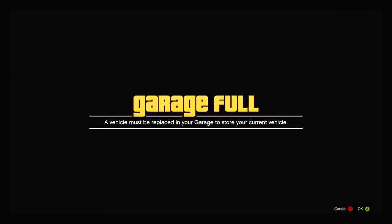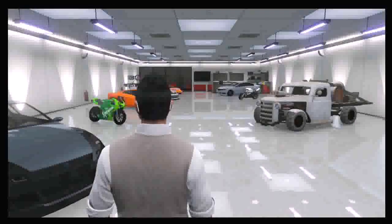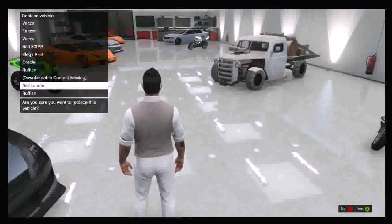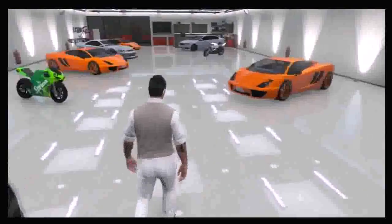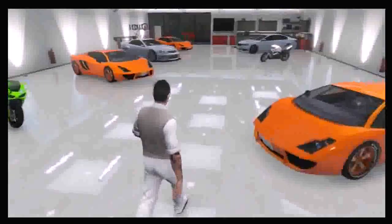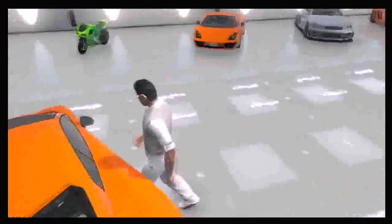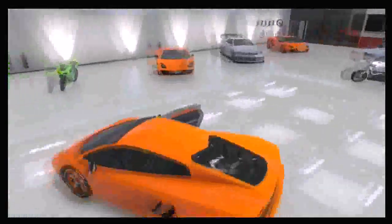It says 'garage full' — it won't always say that for you guys; for me I did have a full garage, so it's gonna ask me to replace a vehicle. If you do not have a full garage, you will drive in and see a duplicated car. Here I'm gonna show you visually — it's gonna say 'replace a car,' so I'm just gonna replace one of my free cars, and then you see my car is duplicated. Now I have three — before I had two, now I have three. I'm gonna drive out this car and sell it for some money. That's how it's an unlimited money glitch.